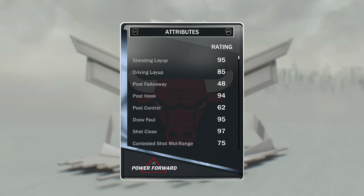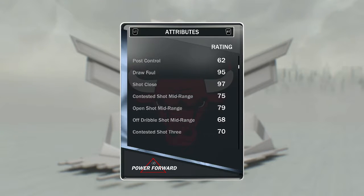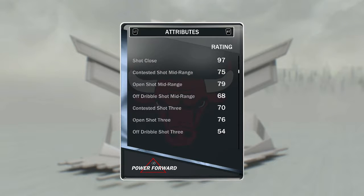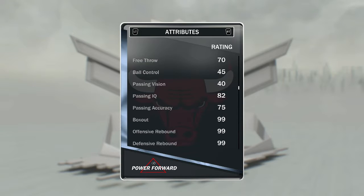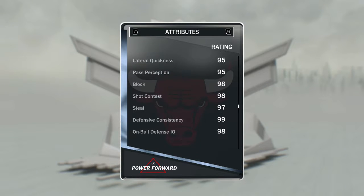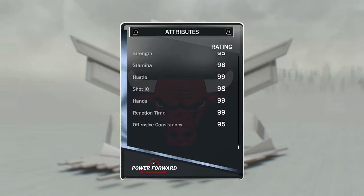Those are all pretty good badges. He can pull up and take the three-ball too — he can shoot the mid-range and the free throw. He can't speed boost, but he's a great rebounder and everything to do with defense is pretty much maxed out at 95 plus.